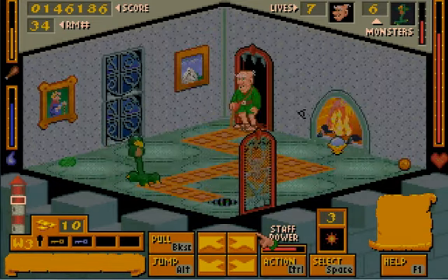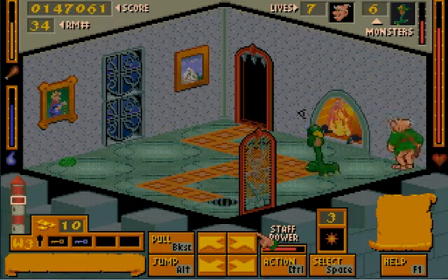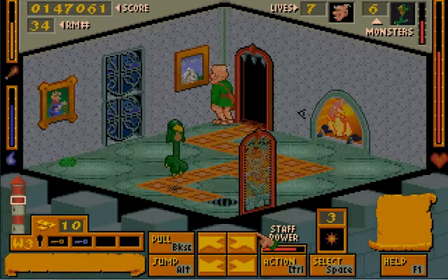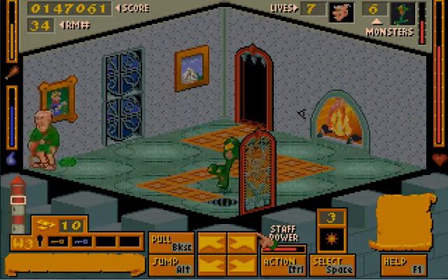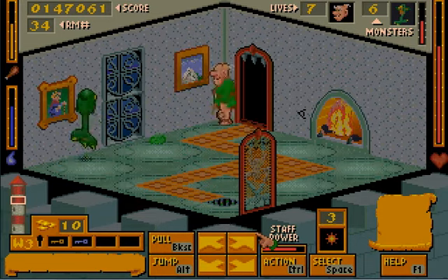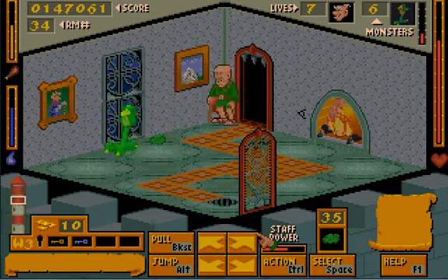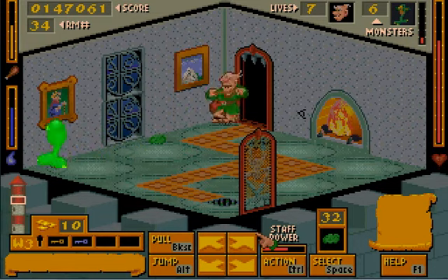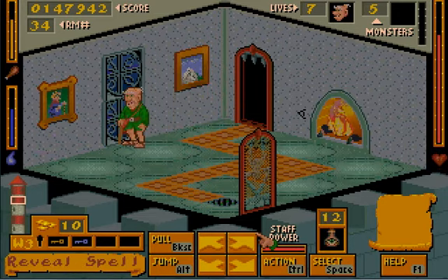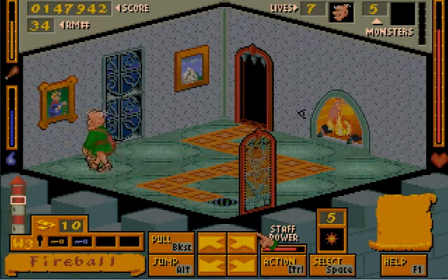Grab the coins. This is me taking advantage of a glitch. Look at this — let's use the magic of open here! We got a fireball spell at least. That's nice.